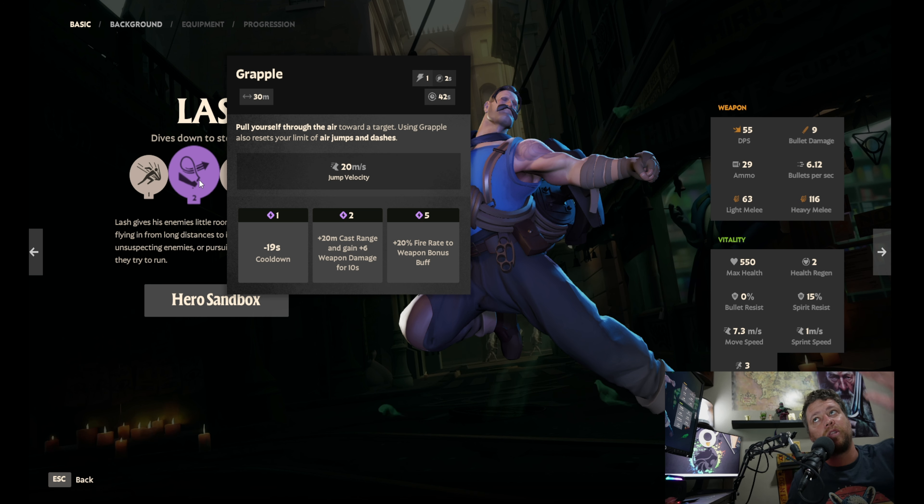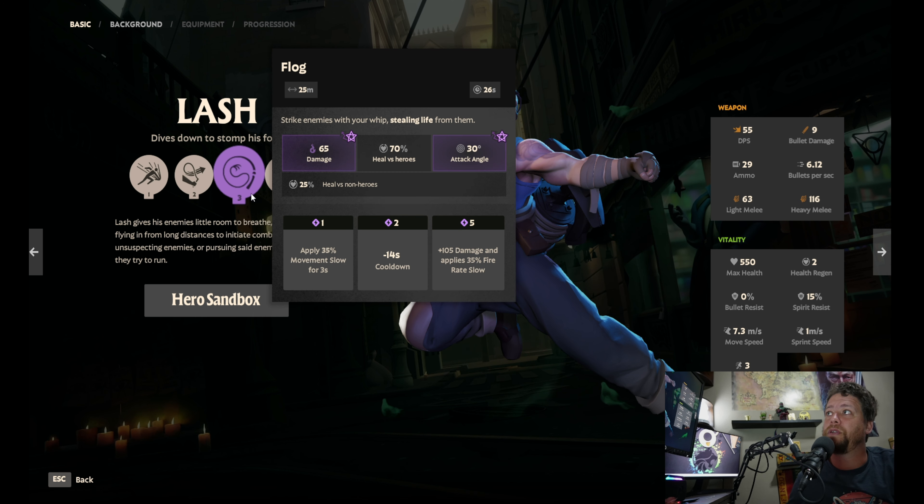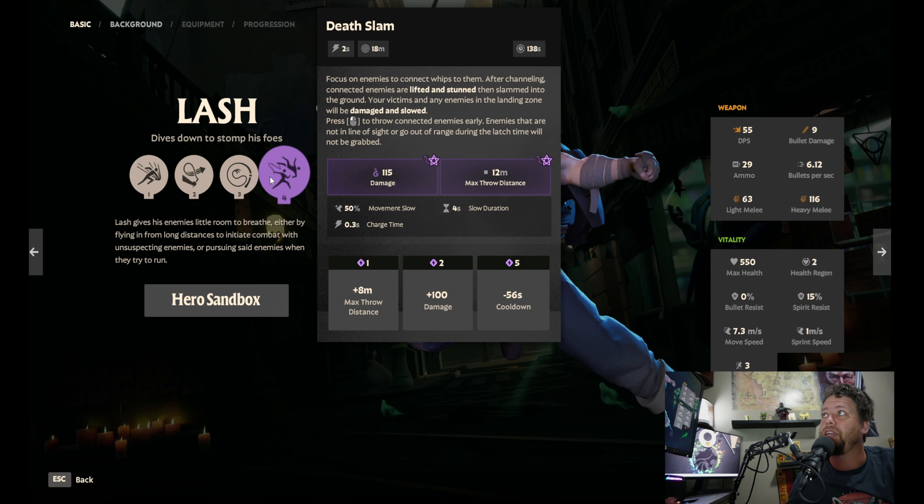From the grapple you can dash down or use your ultimate. Flog strikes enemies with your whip and steals life — basically lifesteal. Then there's Death Slam, your ultimate: you jump up into the air and hover, scan the area for enemies within range.